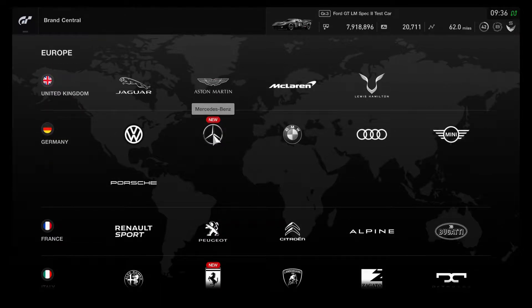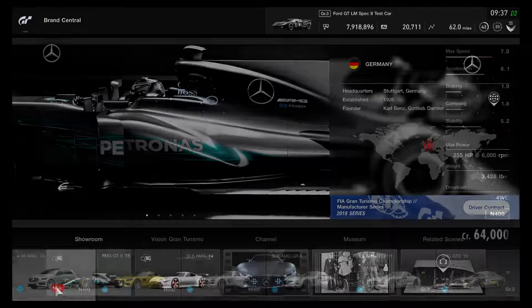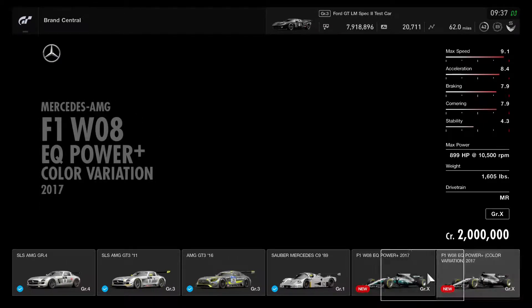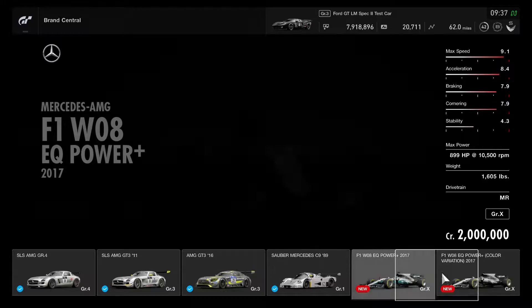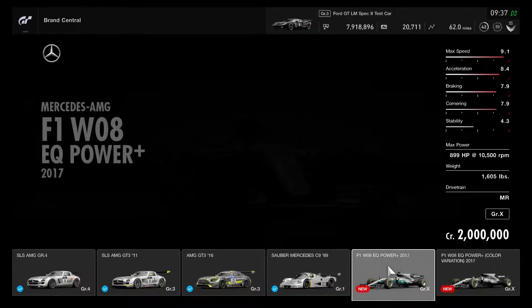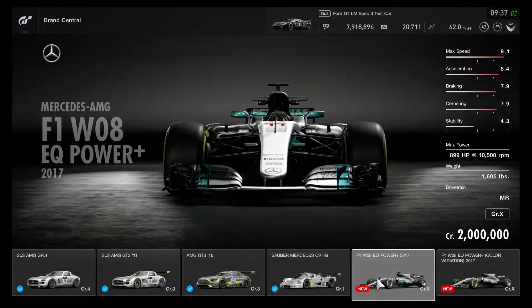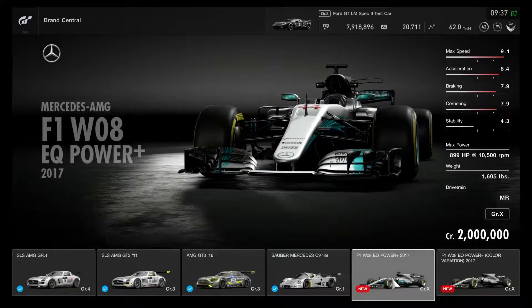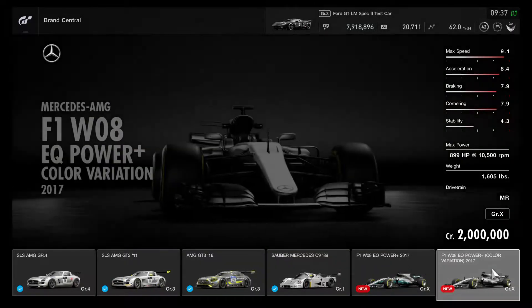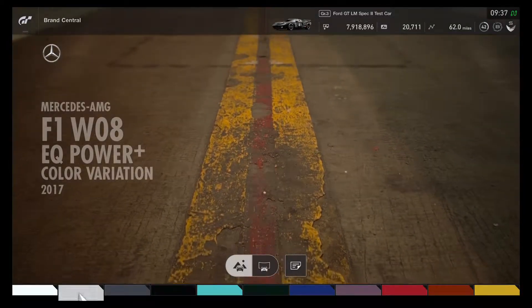Next up is Mercedes-Benz. It only costs 2 million credits, which is definitely quite cool — this car was driven by Lewis Hamilton in Formula One 2017. It's definitely quite cool for this fast vehicle, and maybe for now I'll save the credits to check it out.